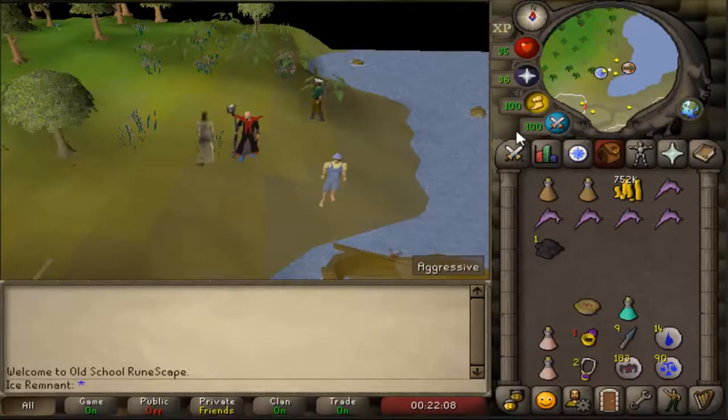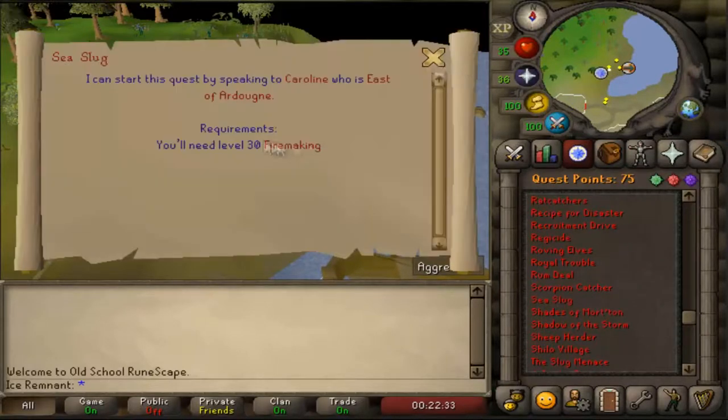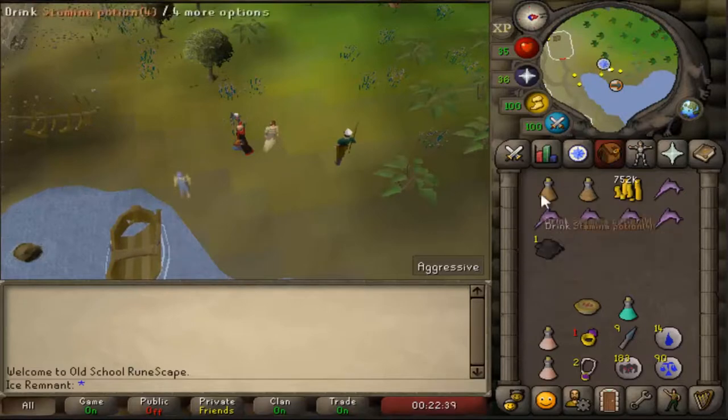Welcome back. In this video I will be completing Sea Slug, the most efficient method of getting past the early levels of fishing. To complete this quest you need 1 swamp paste and a little bit of firemaking. A stamina potion might help as well.